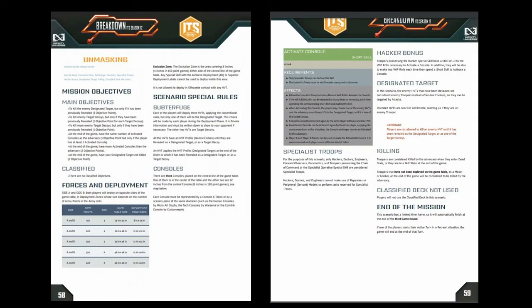So, unmasking. The purpose of unmasking is to kill the enemy target, but only if they've been previously revealed — that is three points. To kill an enemy target decoy, but only if they've been previously revealed, with one point, and more points for killing more decoys if they've been revealed. All of this involves revealing things. To do that, you have to actually go to a console and type it in — look it up on Infinity's version of Google, which will tell you very handily who's who. So to do that, you have to get to a console.